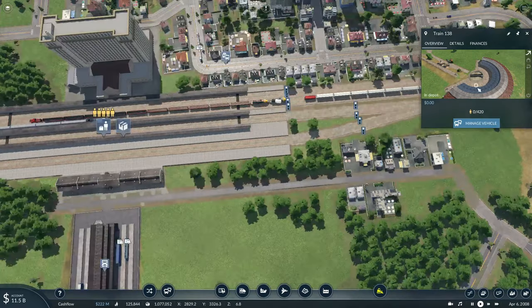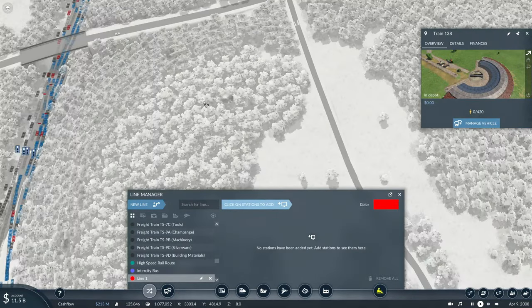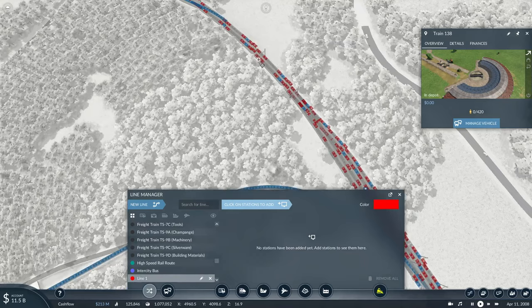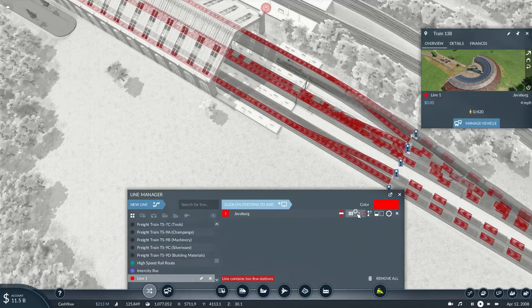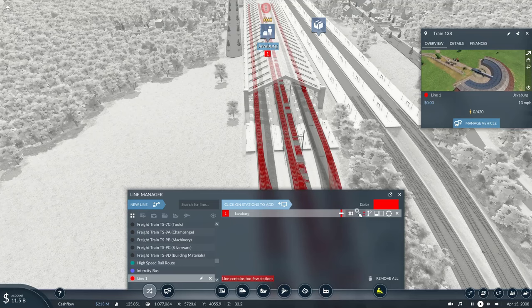With those new buses in place, let's basically just set up a new route. First of all, we'll need to pick up passengers here at Javaberg. And it will probably go on either track three or on track four if needed.